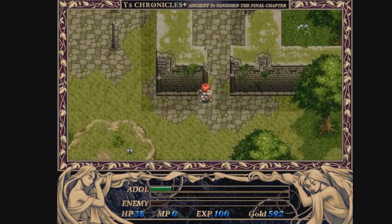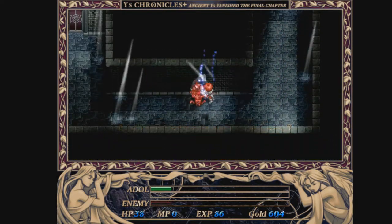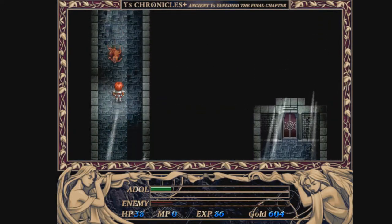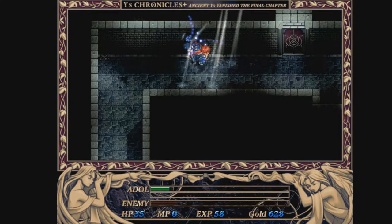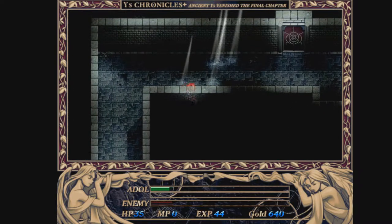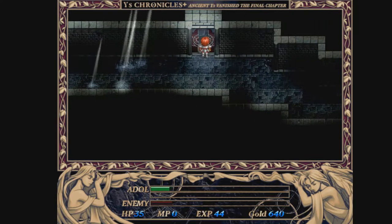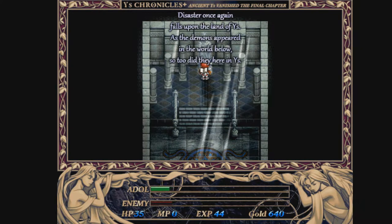Now at level 5, we want to head right into here - into the Root Sanctuary of Tol. We head into this door right here. I am Priestadal. It is good that you have come, warrior. Disaster once again falls upon the land of Ys, and the demons appeared in the world below, and so did they here in Ys.